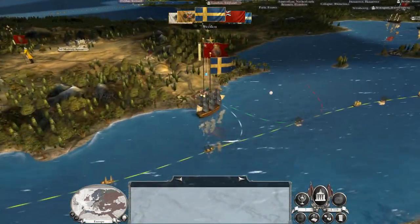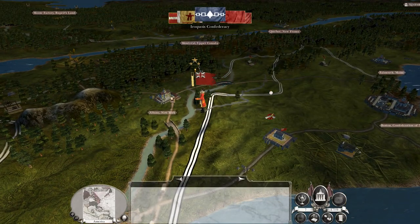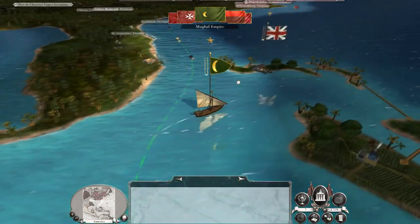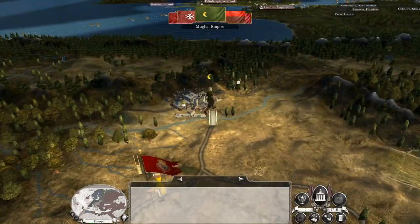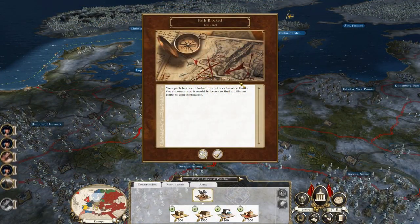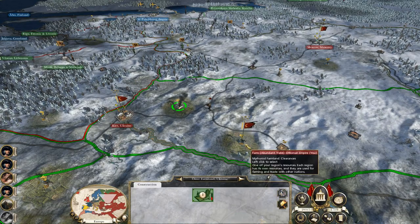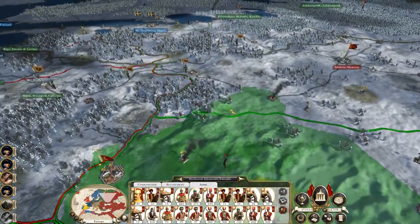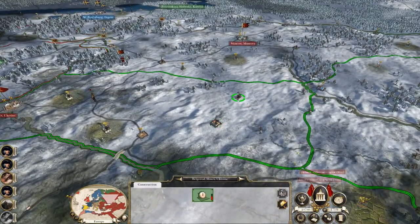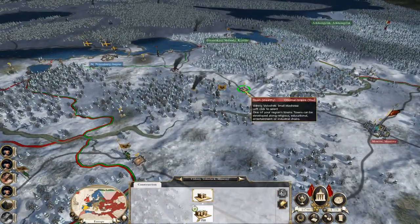Minsk are advancing. At some point we are going to have to break the Swedish hold on our territory. We're going to have to take Finland, St. Petersburg and all that lovely stuff. But we need to roll out economic reform first. This army should replenish and march north, ready to intercept that Russian army.